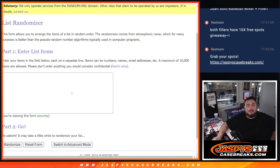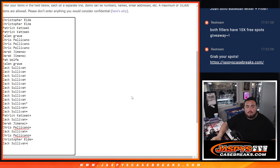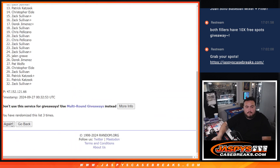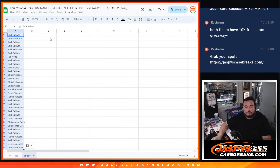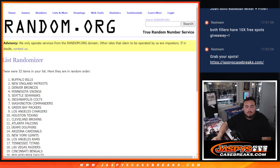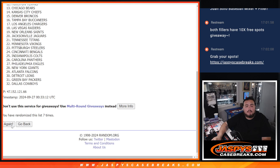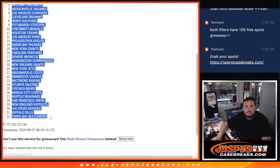Alright, we'll save this for later as well guys. Now we're going to go 9 times on the list of names and teams for the pack filler. 1, 2, 3, 4, 5, 6. Cowboys on the Bucs.